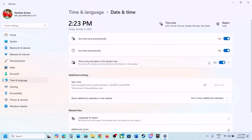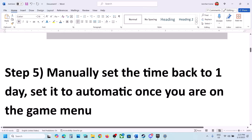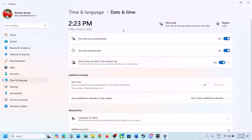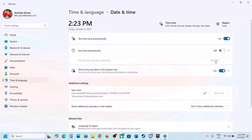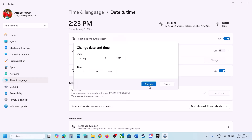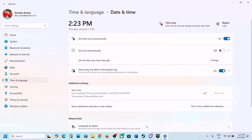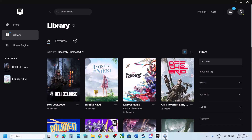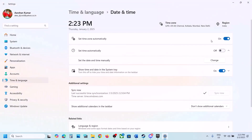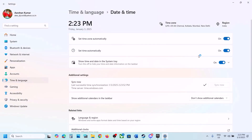The next step is to manually set the time back to a day before. Go to Date and Time and turn off Set Time Automatically. Once turned off, you will see the Change option. Set the date back by one day, hit the tick icon, and click Change. Now launch the game and check. Once the game is on the menu screen, you can turn Set Time Automatically back on.